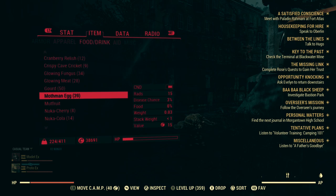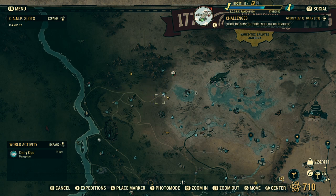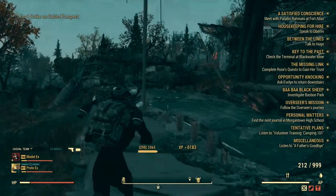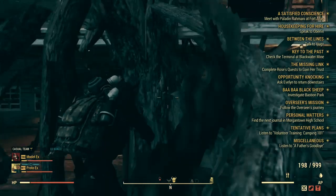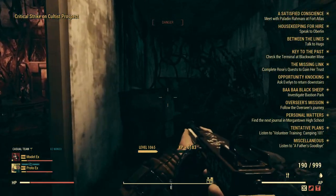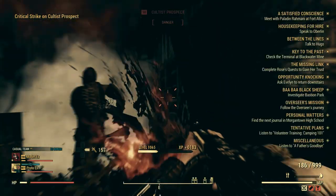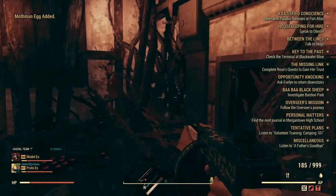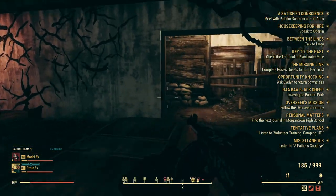The next place is going to be Anemoona — this is where we're going to collect some more Mothman Eggs. You want to run to this house; there are a lot of cultists here as well. You want to enter through this little Mothman door, and go inside. The main place where the Mothman Eggs are going to be is right here on this wall — there should be two or three here, and a few on the floor as well.